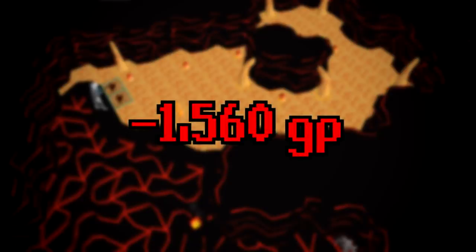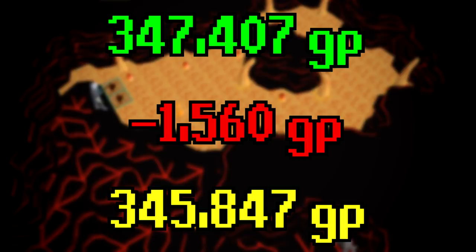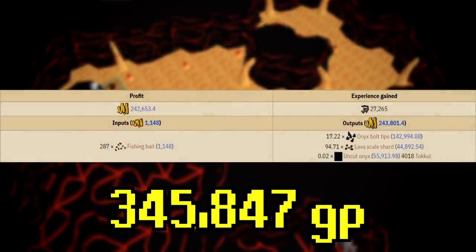We can now calculate how much money we actually made. We did spend quite a bit on the fishing supplies which was 1,560 GP. If we subtract that from the total amount of money that we made, which was 347,407 GP, we get a grand total profit of 345,847 GP. Definitely not a bad moneymaker for how AFK this is. As you can see, we did make quite a bit more than what the wiki suggested — the wiki has it valued at 287 fish caught, but we managed to catch 390, and that's not even including the double fish we got from the Rod of Blessing 4.